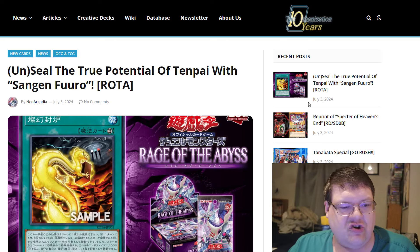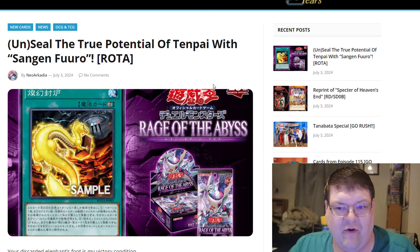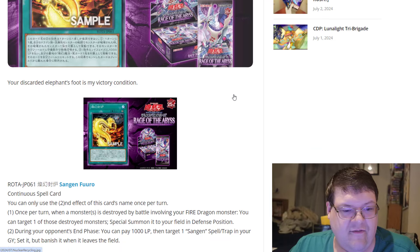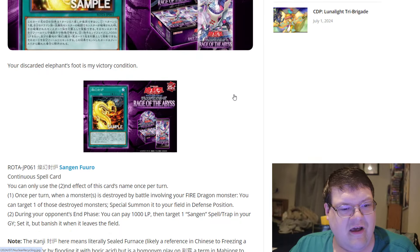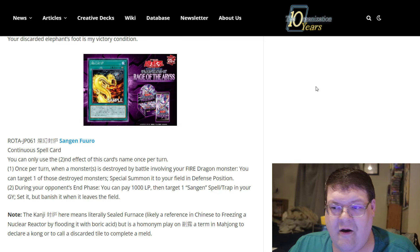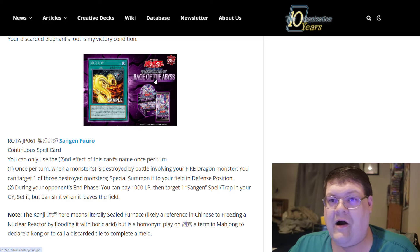Seal the true potential of Tempike with Sengen Furrow. You can discard an Elephant's Foot — you discarded an Elephant's Foot in my victory condition. That's interesting. I don't know anything about Barjong, but okay. Sengen Furrow — continuous spell card.